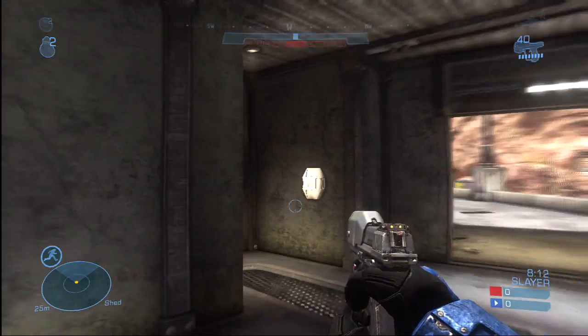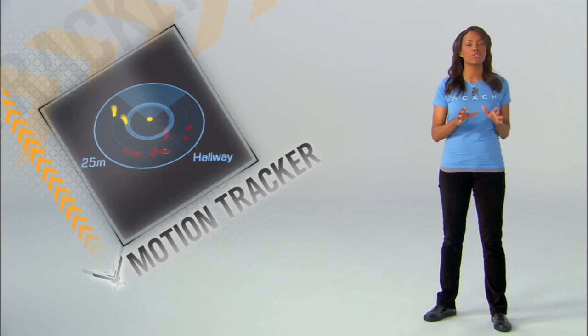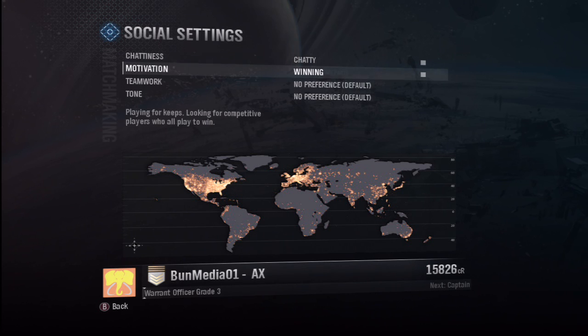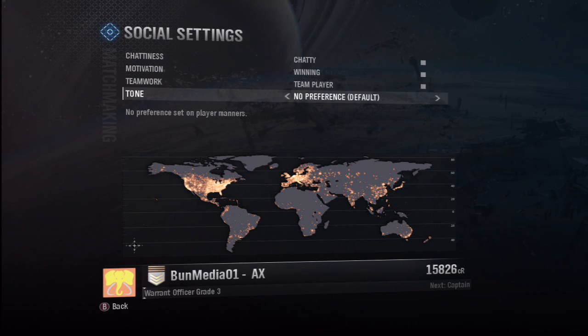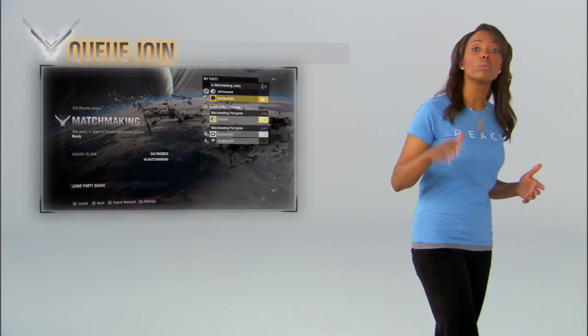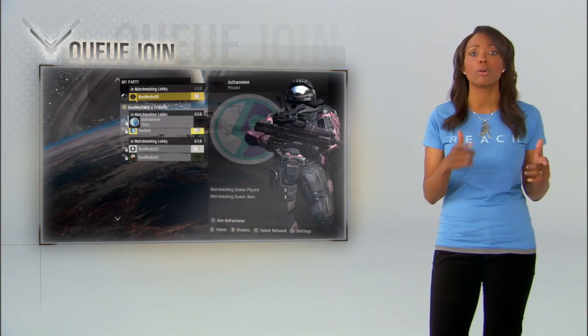The shields still recharge, but health packs are back, so find them to heal all wounds. And keep one eye on your motion tracker because it's been upgraded. When it comes to matchmaking, you've got a lot of new options — you can team up with players based on language, connection, or play style. You want to talk a little trash, find team players, or keep it civilized, you can set it up. An active roster lets you link up with your friends. If they're already in a match, Q Join will drop you in when their game is over.